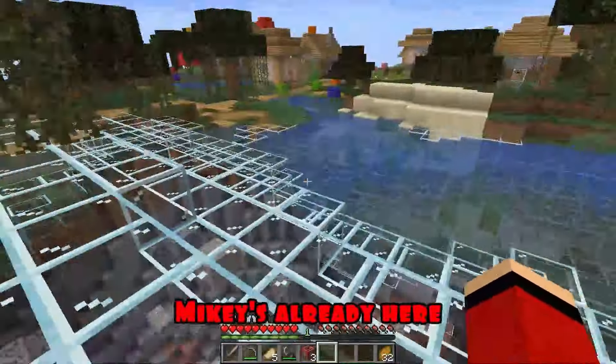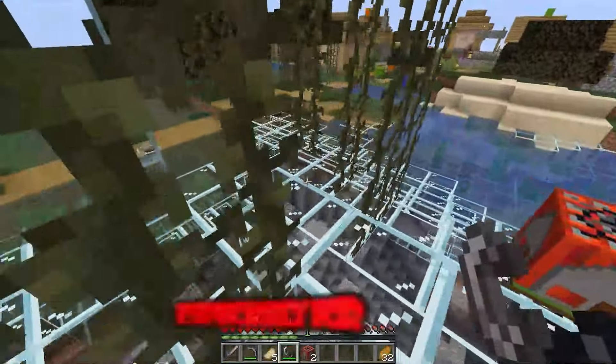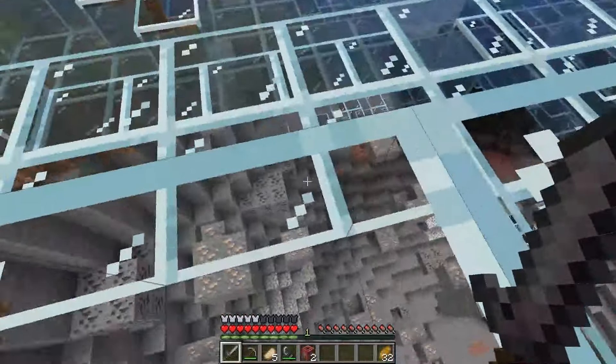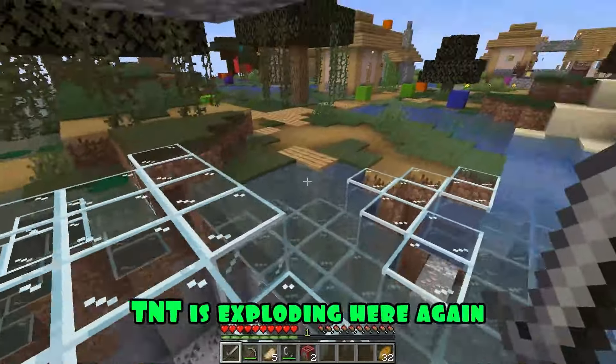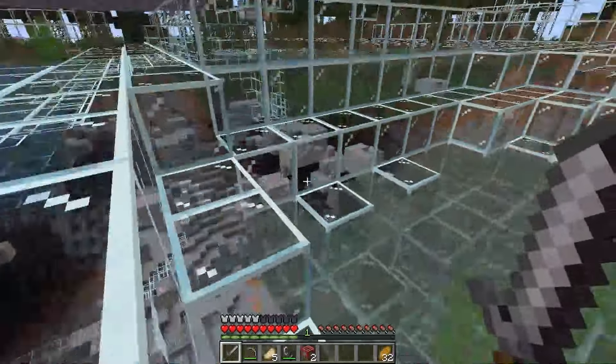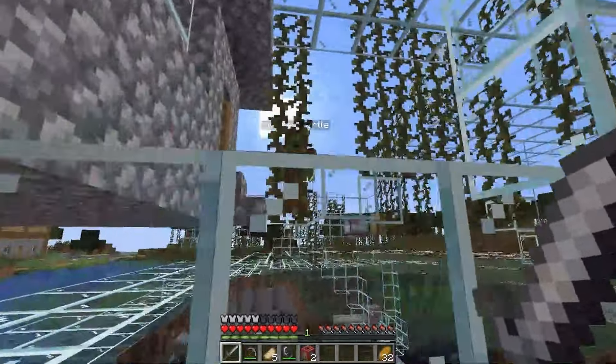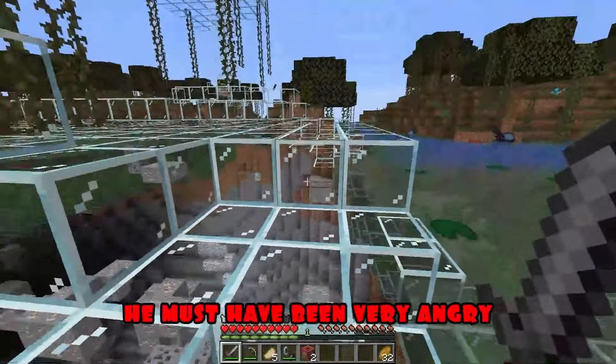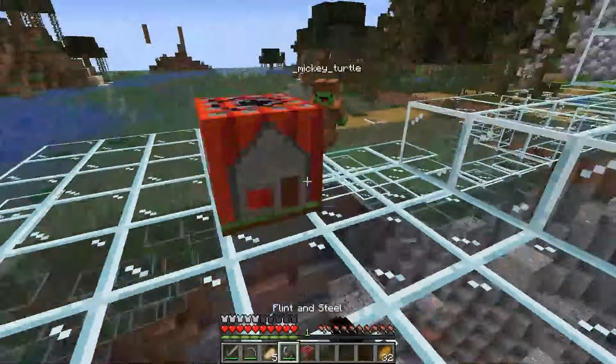Mikey's already here! I have prepared a new TNT, especially for Mikey! Take it! TNT is exploding here again! You're definitely doing it, JJ! I've seen it all! Come here! Mikey found out that I used TNT traps! He must have been very angry! Take it, JJ! Your TNT traps won't help you! Then I'll blow up another TNT! And what do you say now?